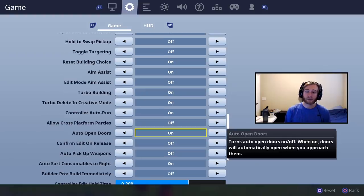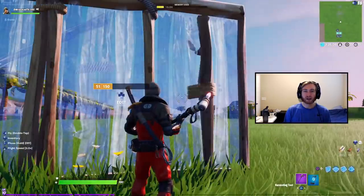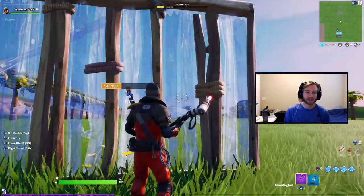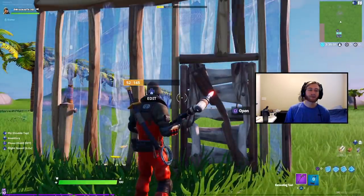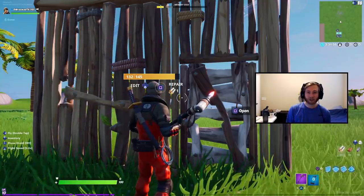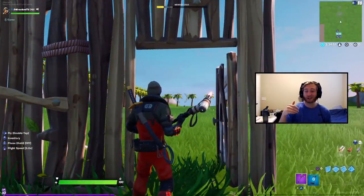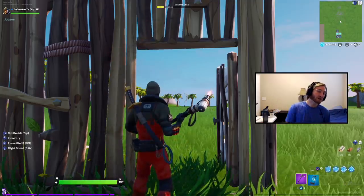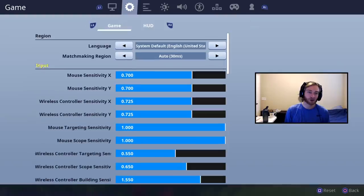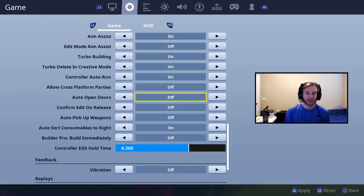Auto open doors — you're going to want to turn this off. Let's say you're trying to do a play where you're trying to bait a shot from someone, like a quick edit reset. You put a door there to get them to try and shoot. If they're on the other side and have auto door open, it's going to force them to open the door, leaving them wide open for a nice little pump to the face.